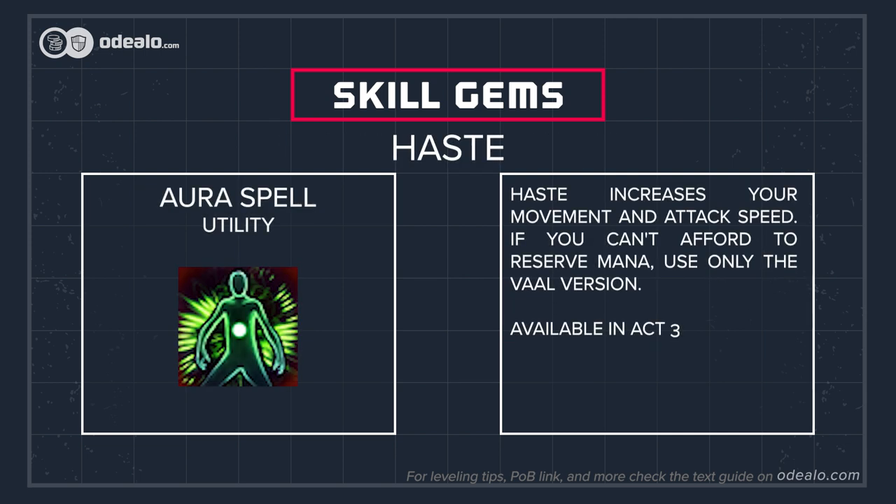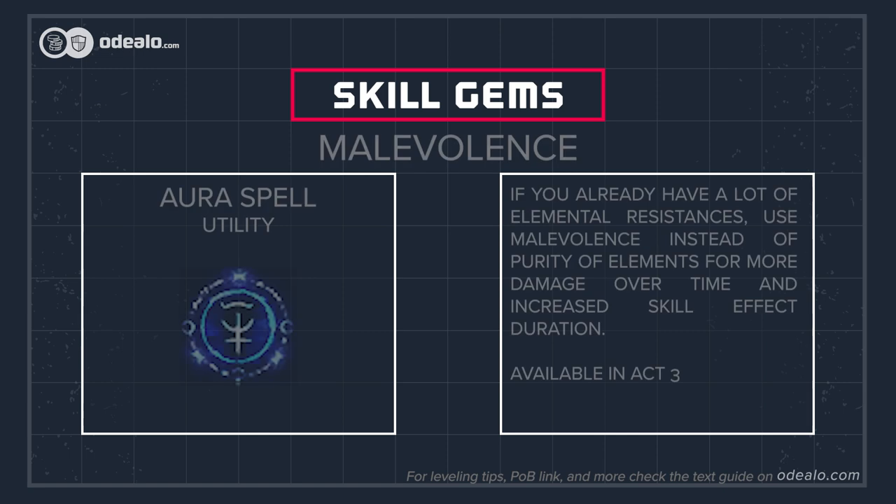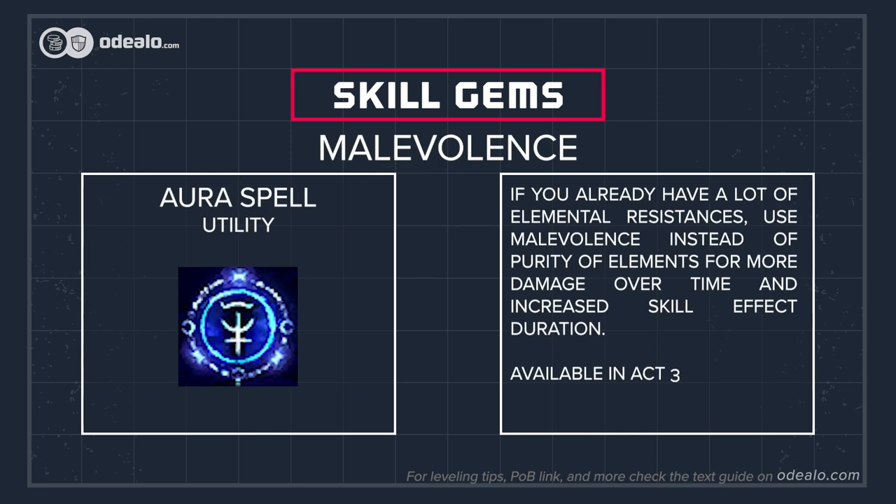Haste increases your movement and attack speed. If you can't afford to reserve mana, use only the Vaal version. If you already have a lot of elemental resistances, use Malevolence instead of Purity of Elements for more damage over time and increased skill effect duration.